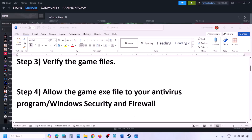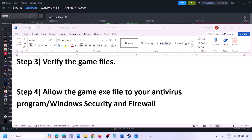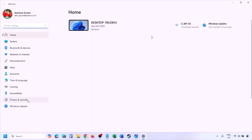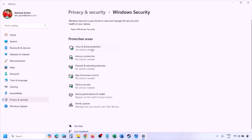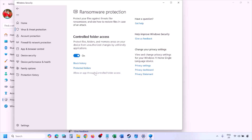The next step is to allow the game exe file in your antivirus program. If you have any third-party antivirus like Avast, Norton, Bitdefender, or McAfee, make sure to allow the game exe file. If you're using Windows Security, open Windows Settings, go to Privacy and Security (Windows 11) or Update and Security (Windows 10), click on Windows Security, then Virus and Threat Protection. Scroll down and click on Manage Ransomware Protection, then Allow an App Through Controlled Folder Access and click Yes.